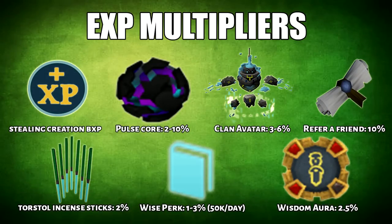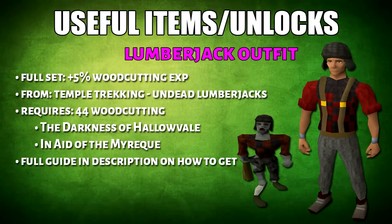Moving on, we have the XP boosts. First is the bonus XP from Stealing Creation. There are more to list, but these are the most common XP multipliers in the game. For woodcutting, there are so many useful items and unlocks. First is the Lumberjack outfit — you'll get 5% more woodcutting XP if you're wearing the entire set. It is obtainable from Temple Trekking.